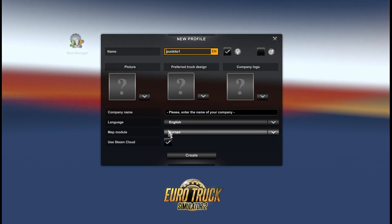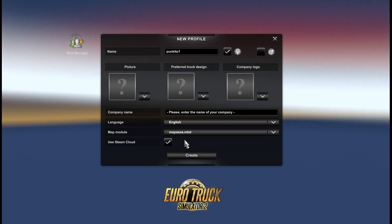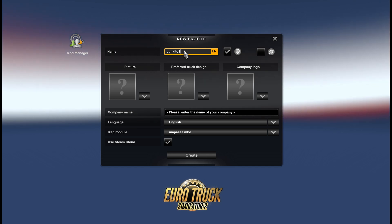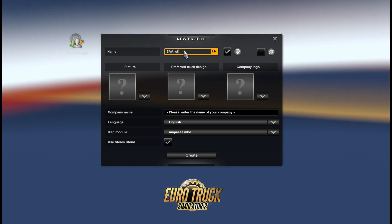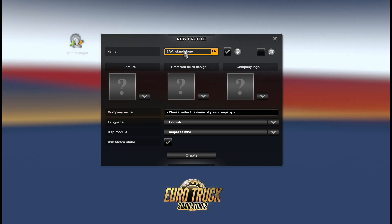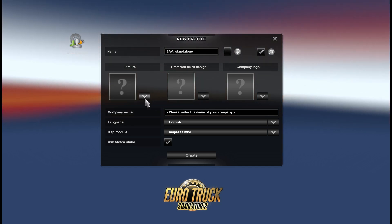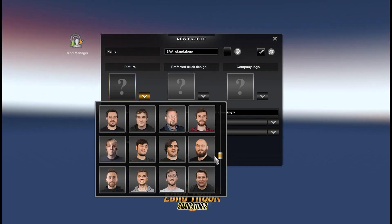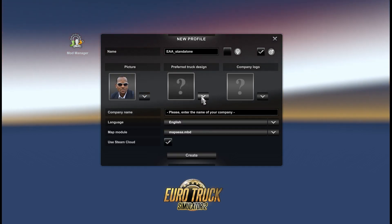Here we have to choose MAPTA EAA MBD instead of Europe. Let's call it EAA 10 standalone. I will be male. Let's choose a picture — this one is cool.